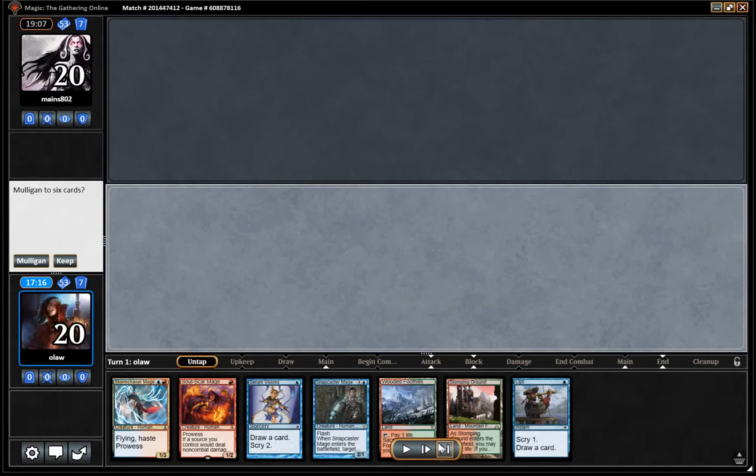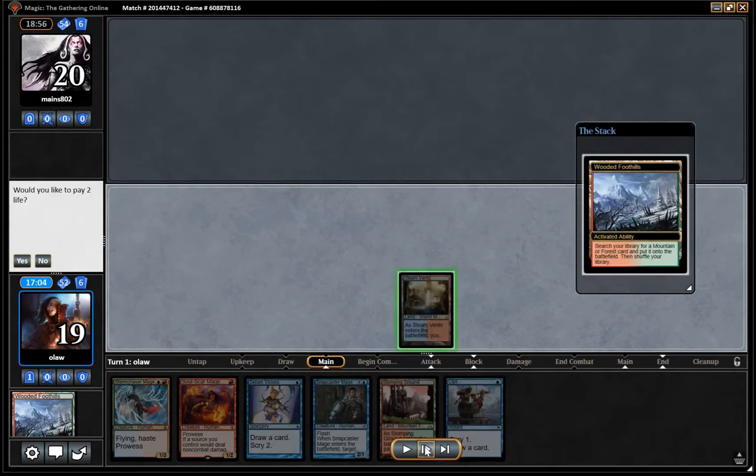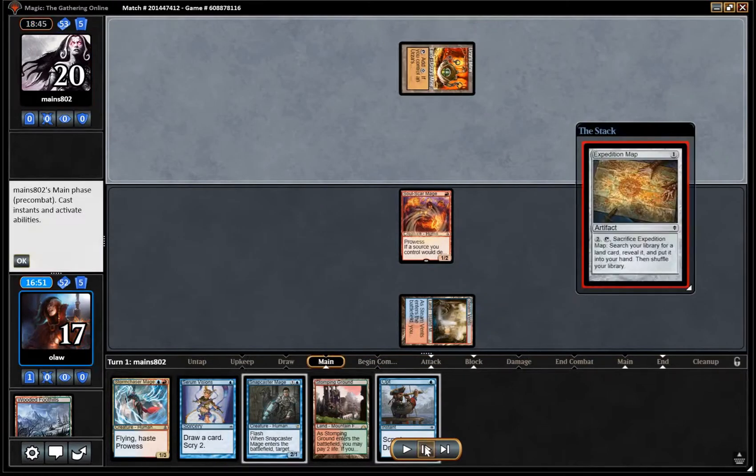Here we are with game two — this hand sounds pretty good. SoulScar Mage into Storm Chaser Mage, a bunch of cantrips and Snapcaster Mage. I'm pretty happy with this. Obviously we're going to be able to play. It's the kind of aggressive hand we want.